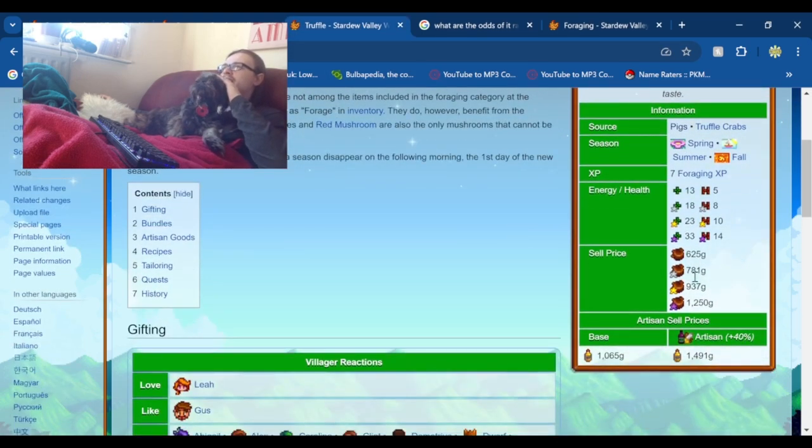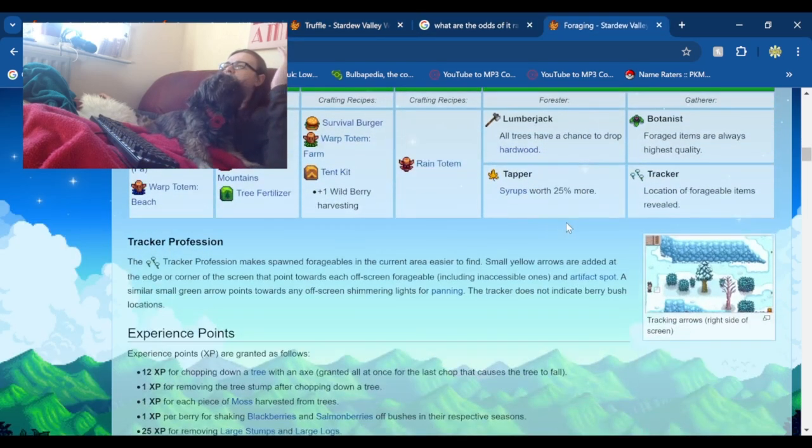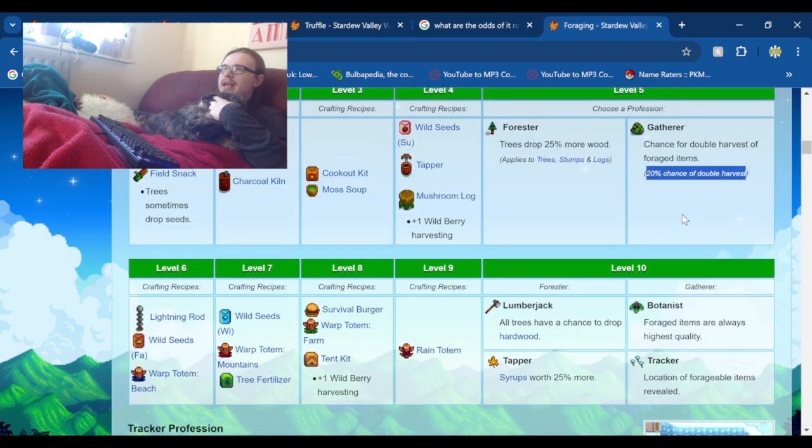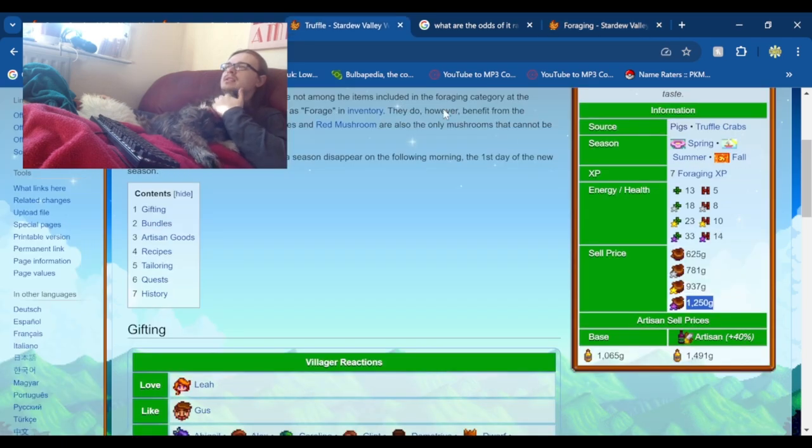An iridium quality truffle only sells for 1,250 gold, which you can get 100% of the time with the Botanist perk since forage items are always highest quality. However, that's not the most efficient approach. If you have the Artisan perk, truffle oil will sell for 1,491 gold. If you don't have Artisan, then selling iridium quality truffles directly is better.